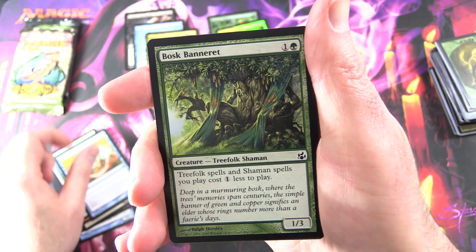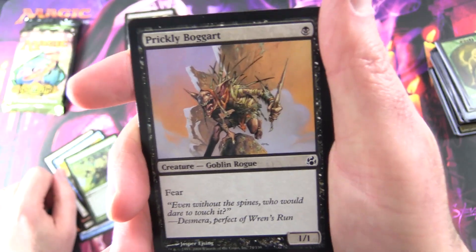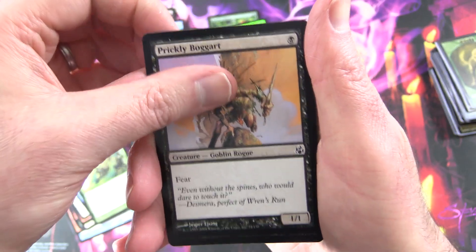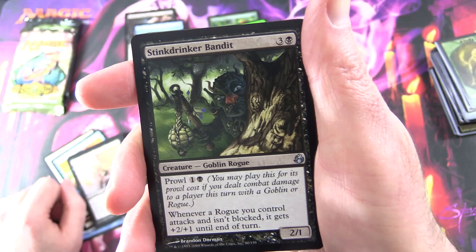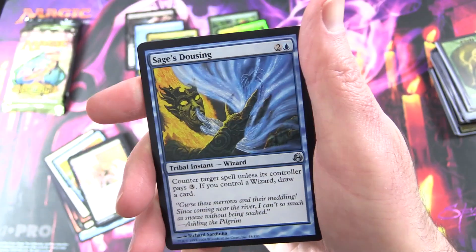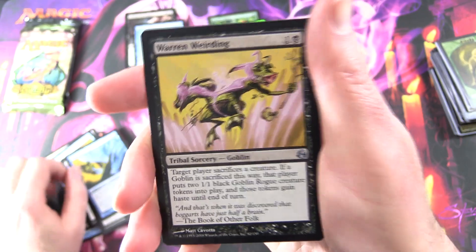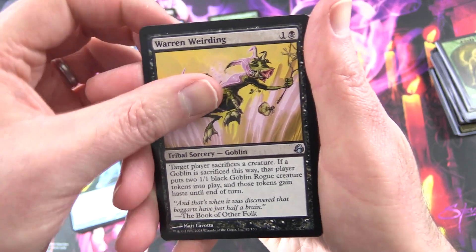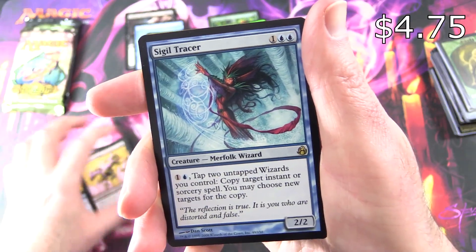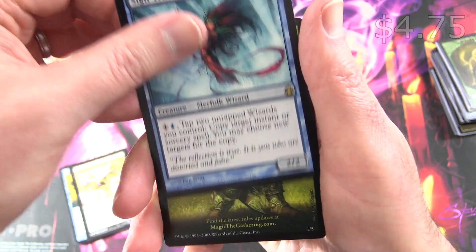Negate, Burrenton Bombardier, Treefolk Shaman, Prickly Boggart — Creature Goblin Rogue, nice — Stonybrook Banneret, Creature Goblin Rogue. I'm liking this set as well. Sage's Dousing, Warren Weirding — and I saw this was reprinted, I think it was in The List — and the rare is Sigil Tracer. Not a Goblin, alas.